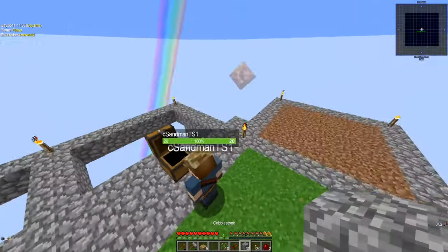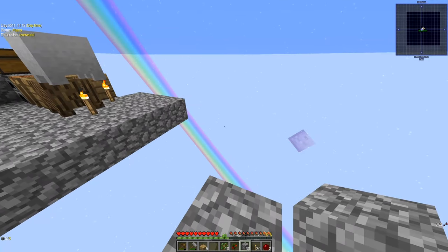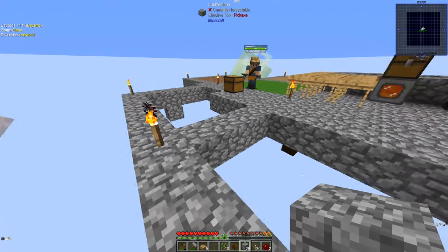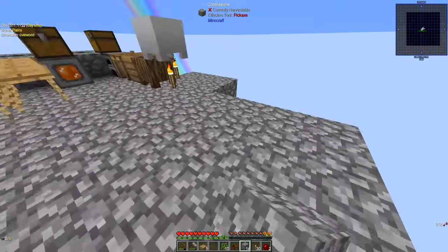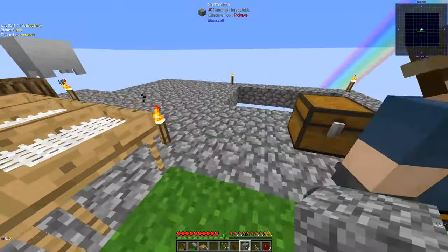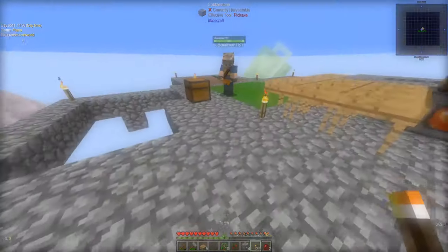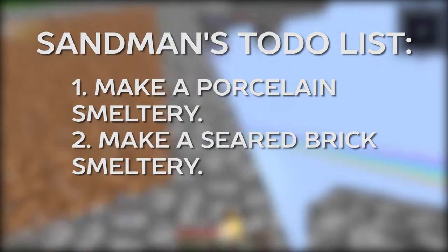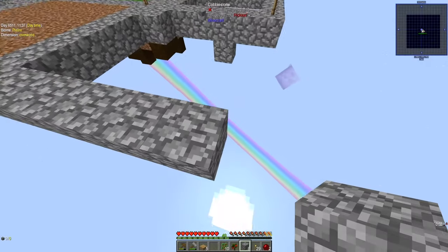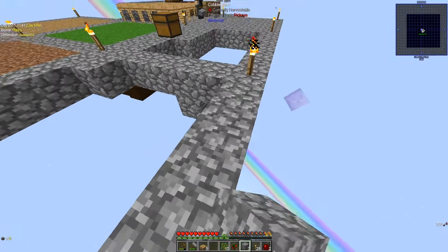If we go to our quest book we have two out of the four complete. I don't know if we need the tank but we're gonna do that anyway. We need the porcelain melter, the tank, and the faucet in order to achieve the quest. So we're gonna do that right now, and we need to do that by making more porcelain.